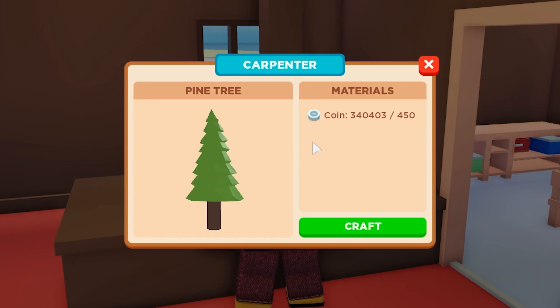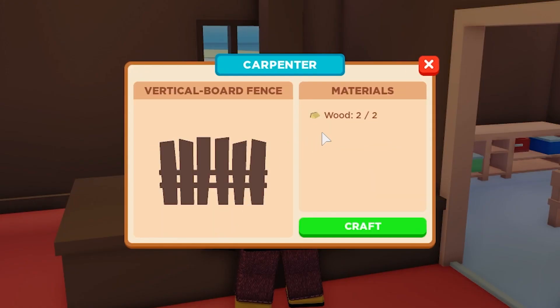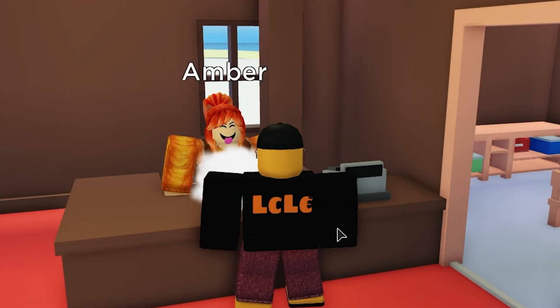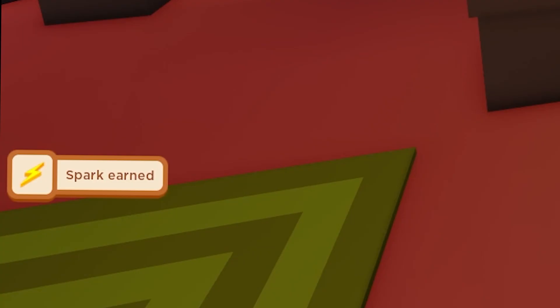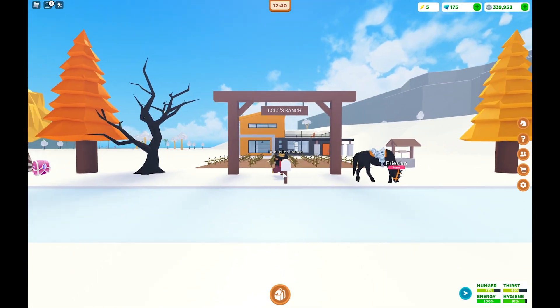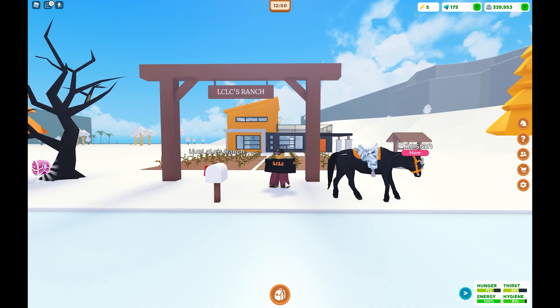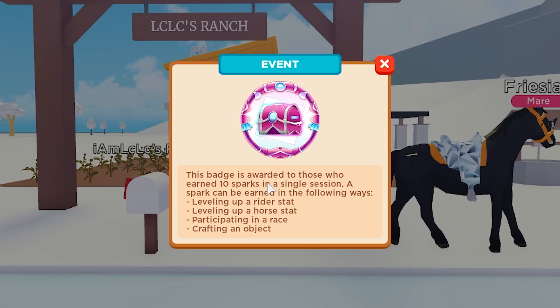If you've got wood from earlier, scroll down to the fence — it only requires two pieces of wood. Craft that and you get another spark, just like that. Now we've got five sparks and need to reach 10. This is my ranch, by the way — you get to build your own ranch in this game, it's pretty cool. We need more sparks, so stay tuned.